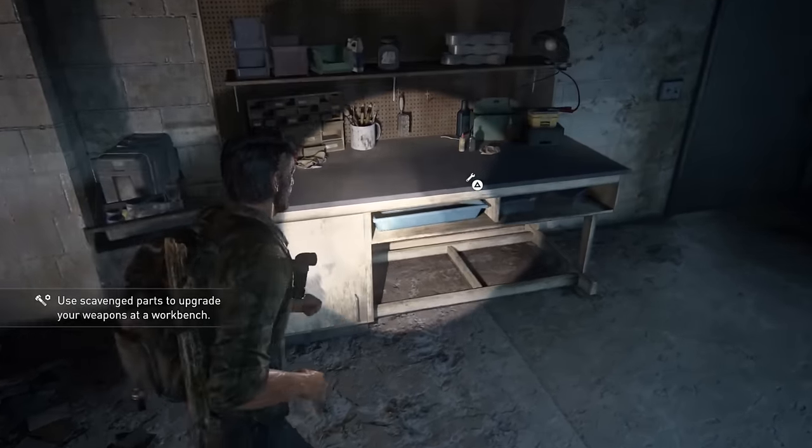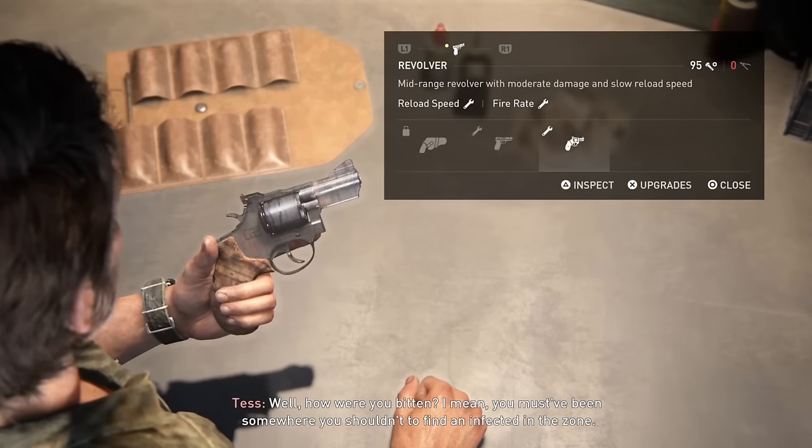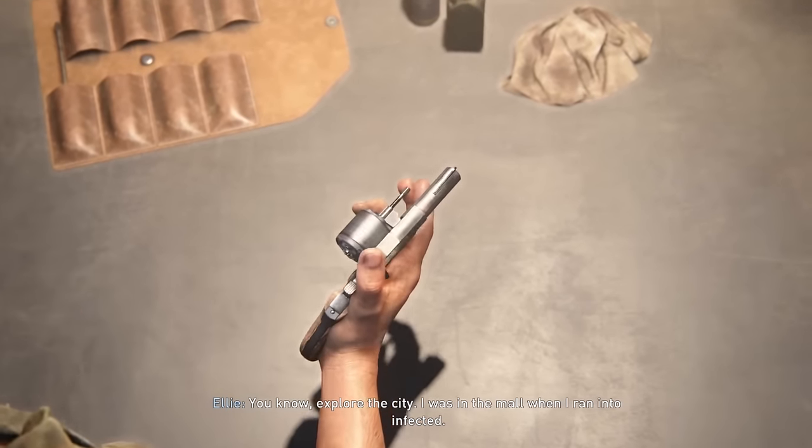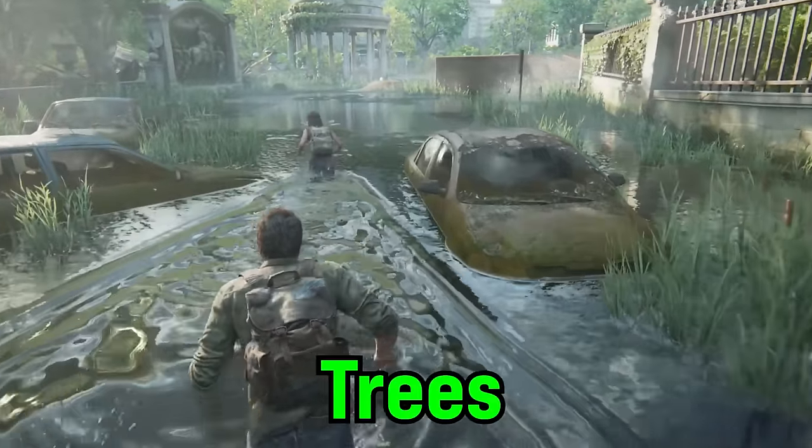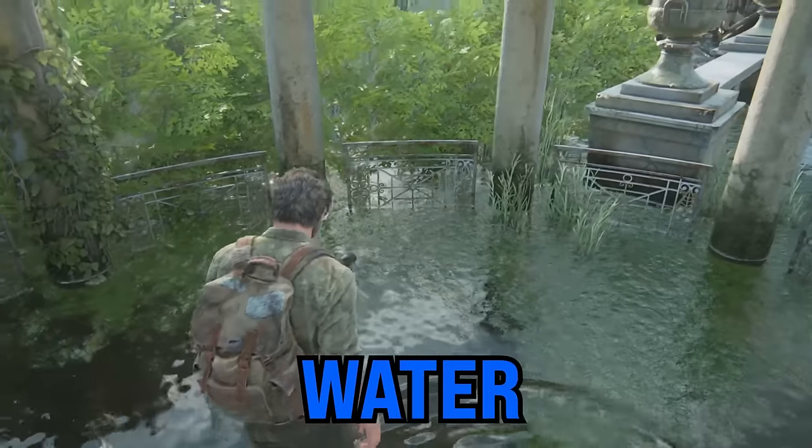Soon after that, I came across the first workbench, which allows you to upgrade your weapons throughout the game. You need to use all workbenches for a trophy. Remember how I mentioned pendants were in trees? Well, they're sometimes hidden underwater too.